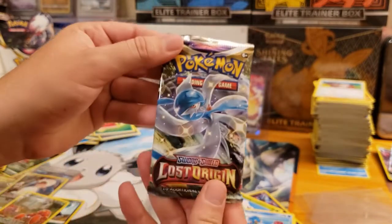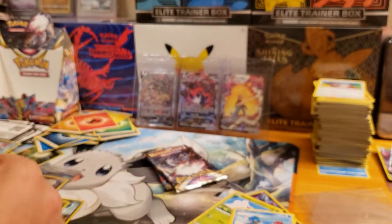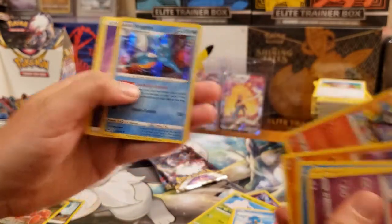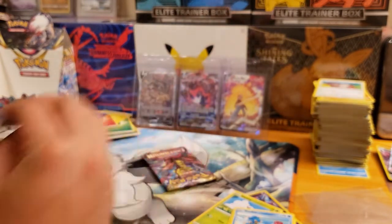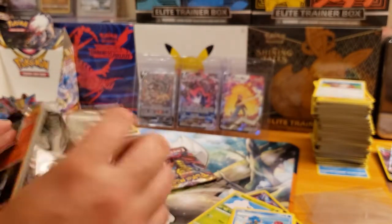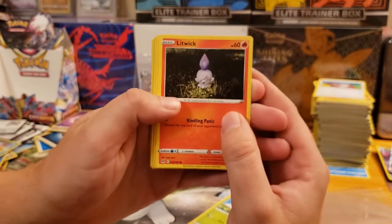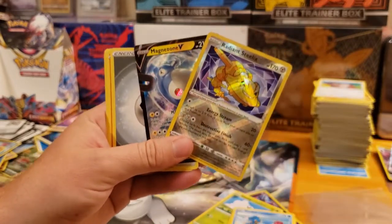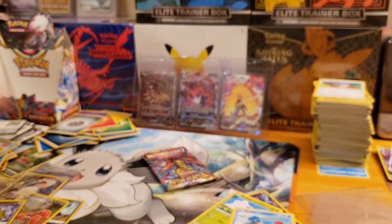We got three packs remaining. As always, I'll do a recap here in just a second of all the pulls from this booster box. We got Jynx, Lampent, and a Kingdra. If we were doing a profit or loss, we definitely made a profit on this booster box — that Giratina alone is pretty expensive. We got Litwick, Radiant Steelix, and Magnezone — a little double banger there! Add two more hits to the pile. We got our last pack — can we get last pack magic?